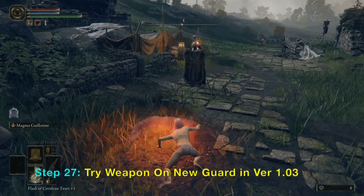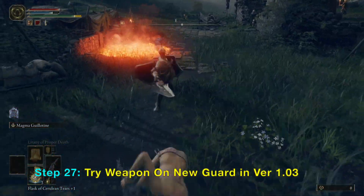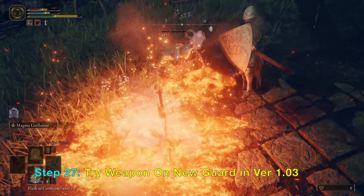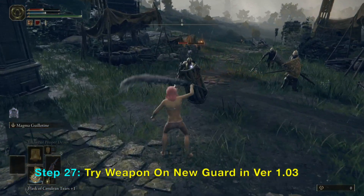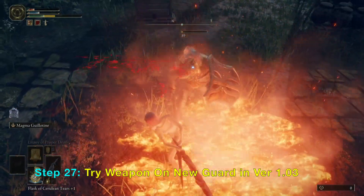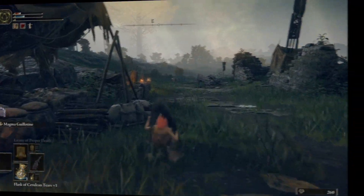Now I'll show this against the new boss added in version 1.03. I'm going to use the two-handed L2. Look — I just need to do it twice and he will just die. Just slash a few times. This boss is usually very hard, but get it twice and slash — he's gone. It's a very, very powerful dragon sword.